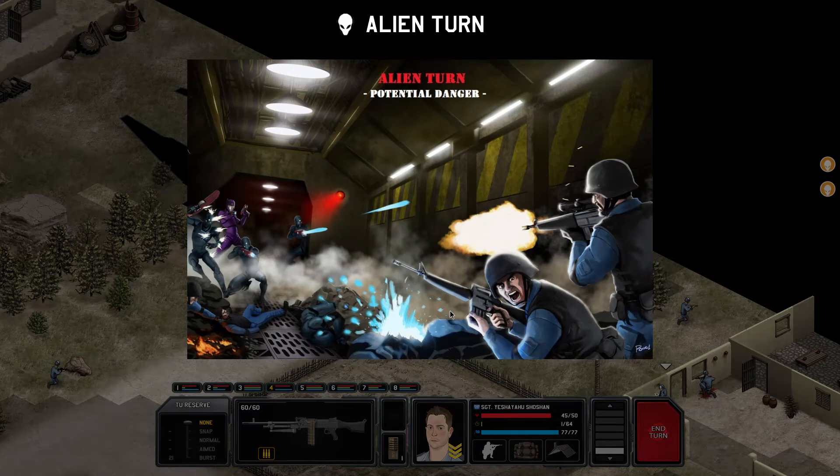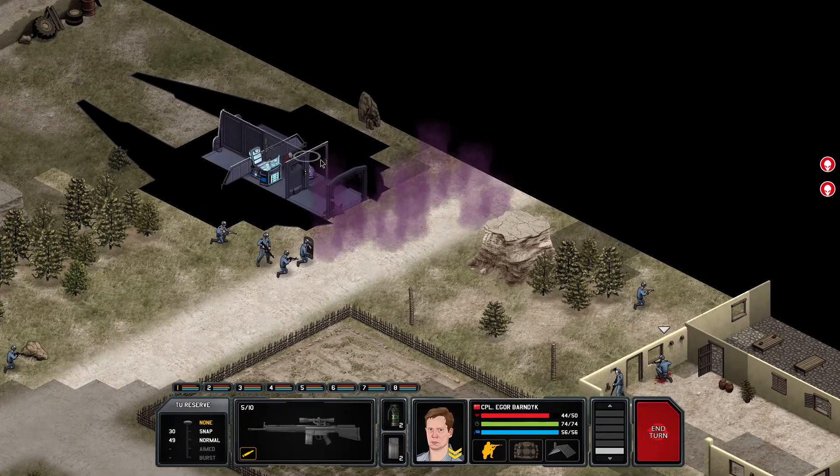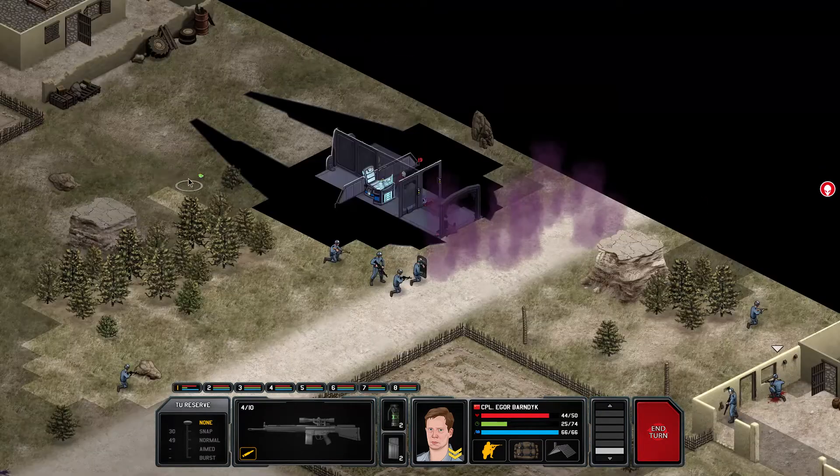Then throw one of those stun grenades in. The third thing is then going in with my flamethrower. Stun grenade, not smoke. I could probably simply let the stun grenade be and rush in. There we go - blob is done.